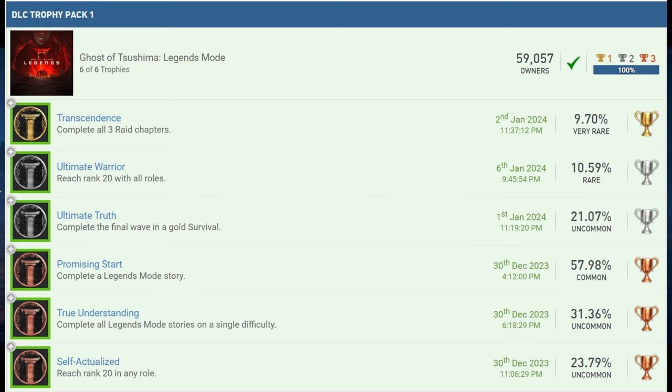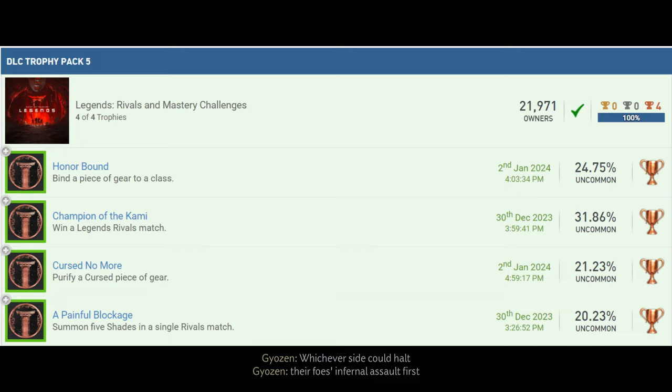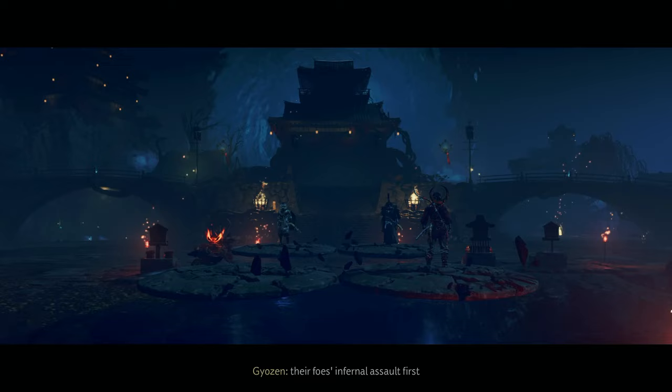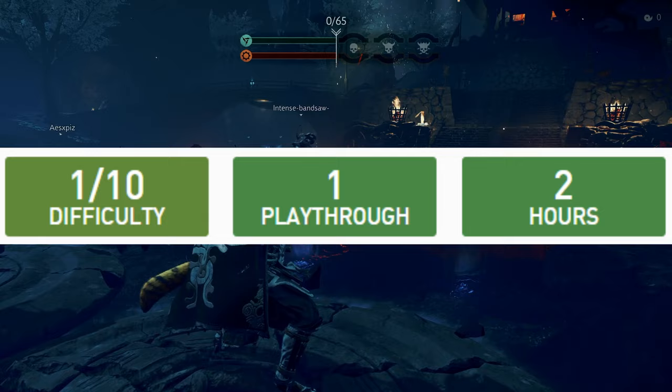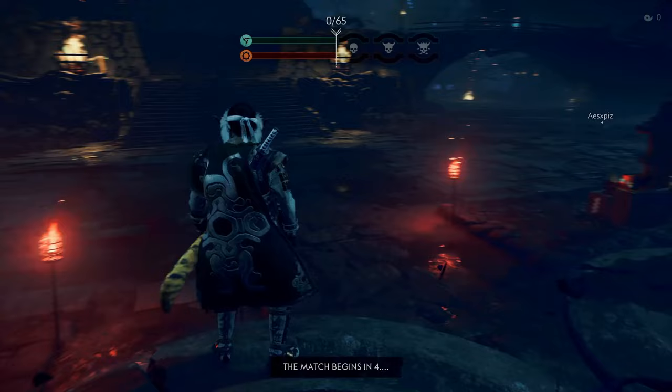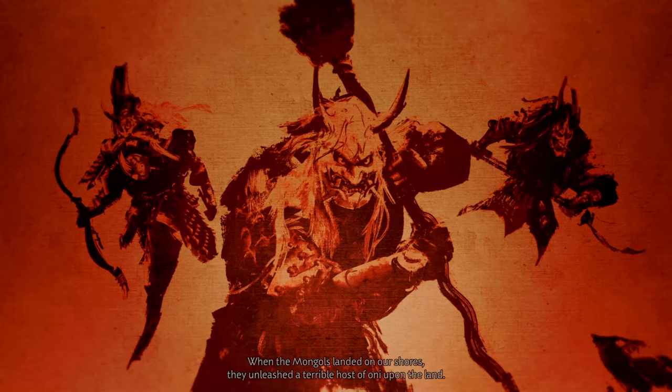In terms of trophies, there are 6 in the original Legends mode DLC and then a further 4 were added with the Rivals and mastery challenges DLC. The PSN Profiles guide says the first DLC is a 5 out of 10 and takes 30 hours to complete, and the second DLC guide says it's a 1 out of 10 difficulty and takes 2 hours to complete. And so with that being said, this was my time with the Ghost of Tsushima Legends mode.